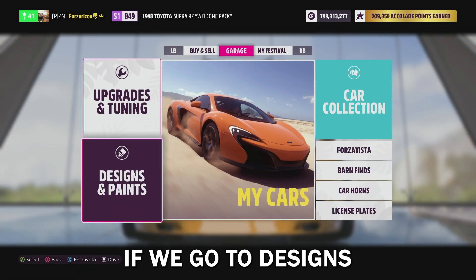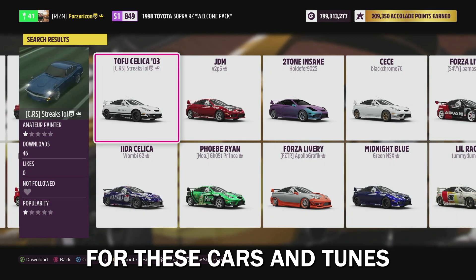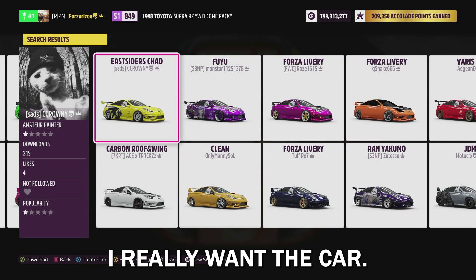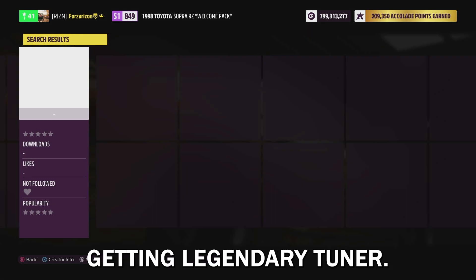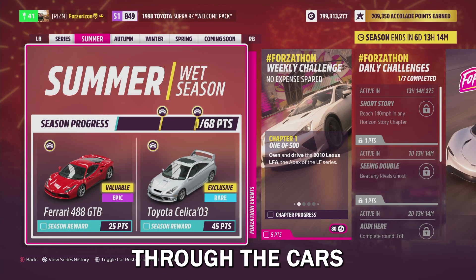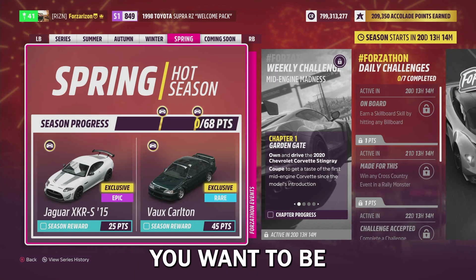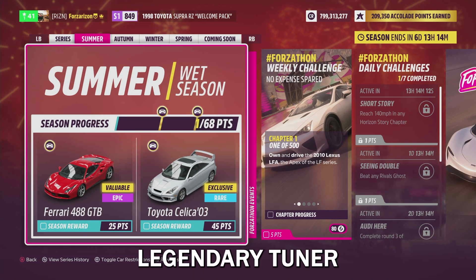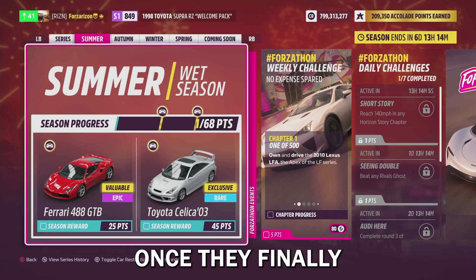I know the price is definitely going to the millions. The other cool thing about this car — if you go to designs and paint and check out the 2003 Celica, there are downloads for tunes and paint jobs uploaded, but there really aren't that many yet. I mentioned in a recent video how you should focus on getting Legendary Tuner. The best way to do that is looking at brand new releasing cars like the Toyota — you want to be one of the first people to unlock it, put your tune out first, spam upload tunes, get on the front page so people are always downloading your tune once they finally get the car.